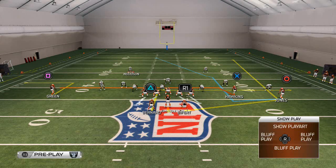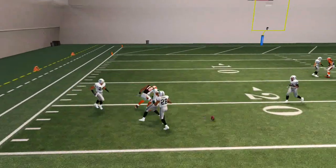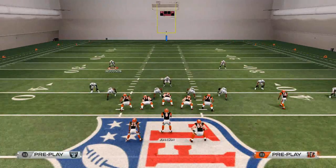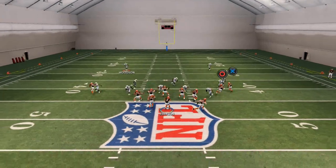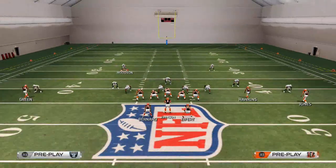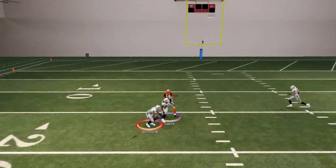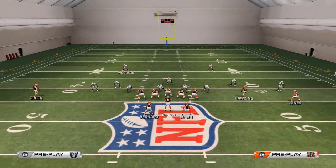Another thing you can do with this play, especially if there's a safety deep, is put AJ Green on a little out route. You'll see he automatically gets that outside position. You can try the user catch on out routes — pass lead it up and it turns into about a 10-yard gain, so it's something consistent. Also, when you use plays like this, wheel routes seem a little over-effective and you can make those user catches. On the specific play Hawks Drive, the route to AJ Green on the left side is unbumpable and pretty good for a user catch — you can pass lead it up and cut it off by swerving to the inside.